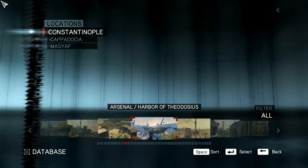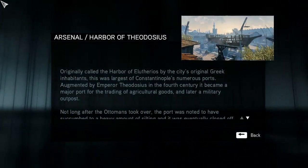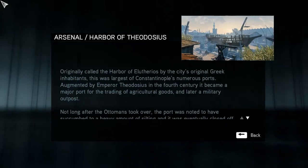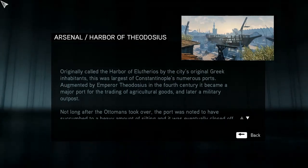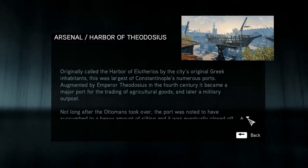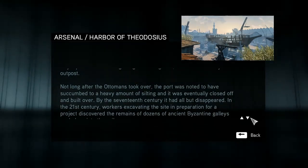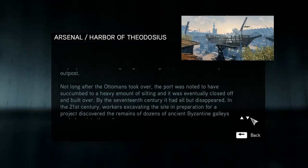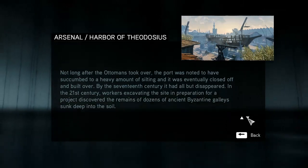The Arsenal — Harbour of Theodosius: originally called the Harbour of Eleutherios by the city's original Greek inhabitants, this was the largest of Constantinople's numerous ports. Augmented by Emperor Theodosius in the 4th century, it became a major port for trading agricultural goods and later a military outpost. Not long after the Ottomans took over, the port succumbed to heavy silting and was eventually closed off and built over. In the 21st century, workers excavating the site discovered the remains of dozens of ancient Byzantine galleys sunk deep into the soil.